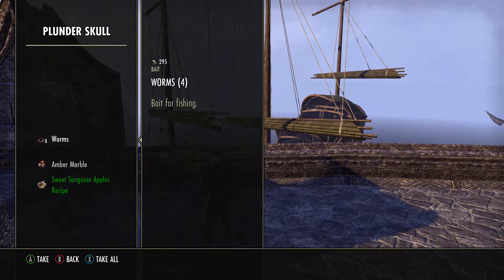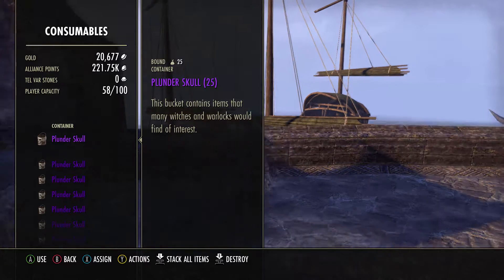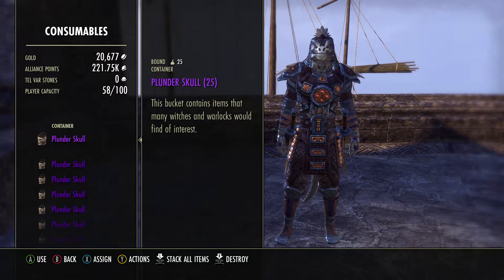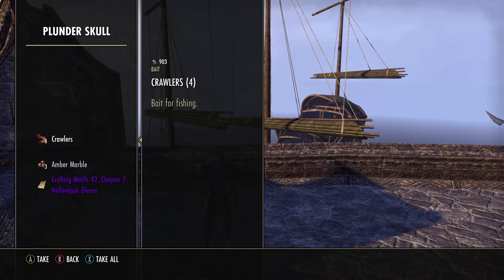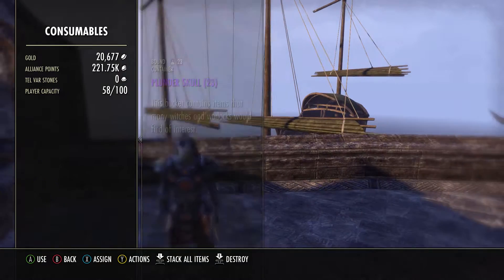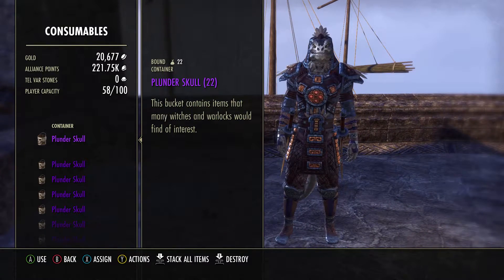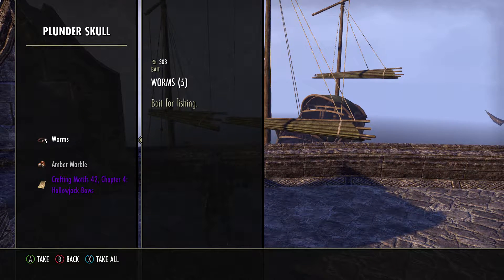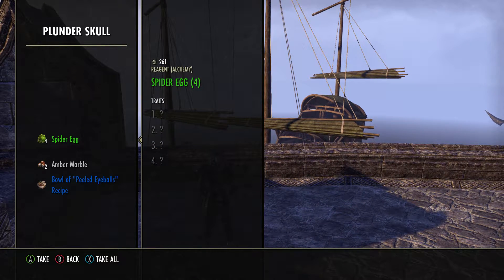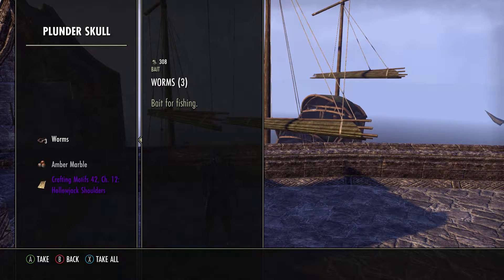Down to 27. I think I just literally opened the same one twice. That's halfway through and I haven't got any gold items. I'm almost starting to regret selling the ones that I did get. Maybe it's like bad karma — like, oh yeah, you don't want it? Fine, you ain't getting it. Spider eggs, three amber marbles. Hollow Jack bows, some worms, and some more amber marbles. Can't wait till I vet out this guy and make his armor — it'll definitely be that stuff. Some shoulders, worms, and some more marble.